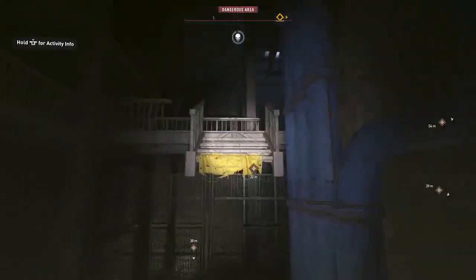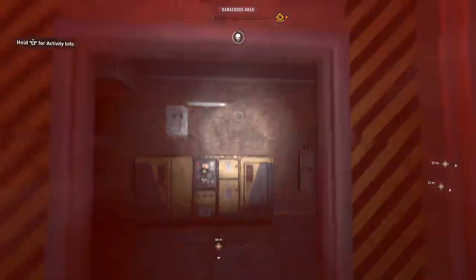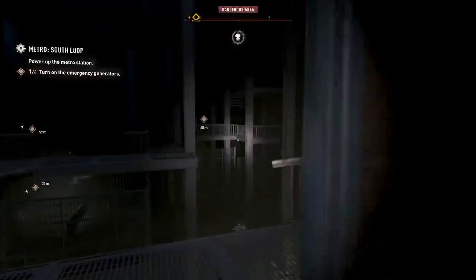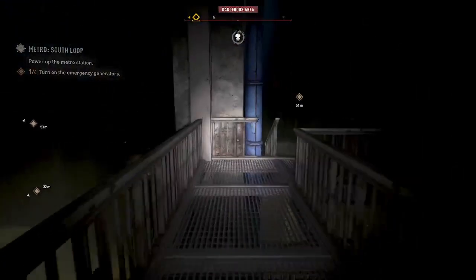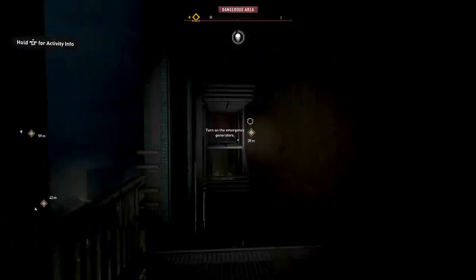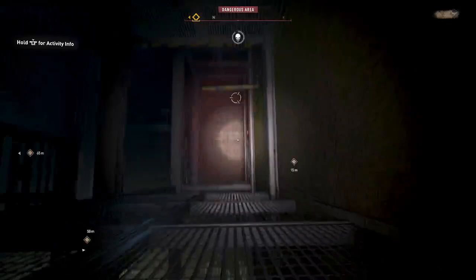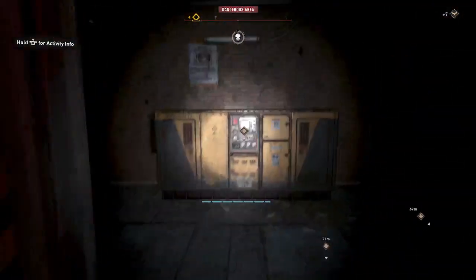Let's get this one first. Simply turn them on — no dragging cables around. Keep an eye on your need for UV light. Let's see what we have over here. We should be able to do a wall run and get across there, and we're down.